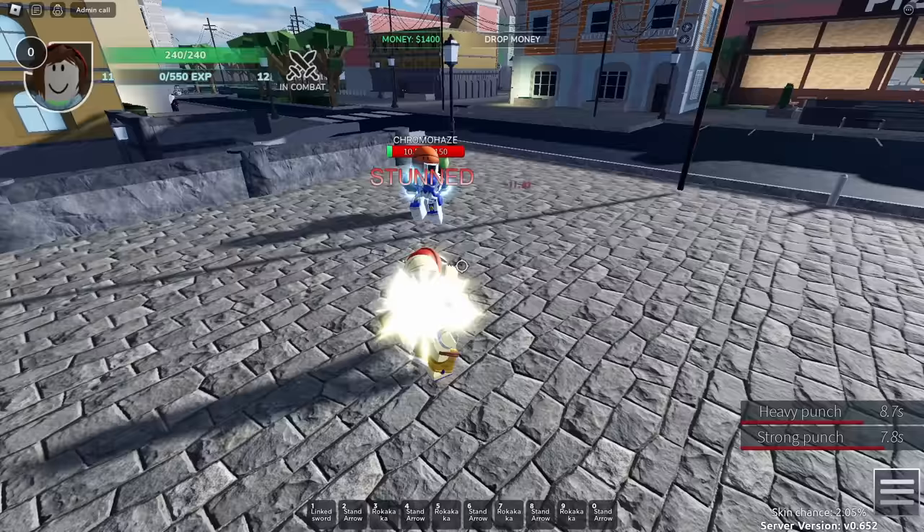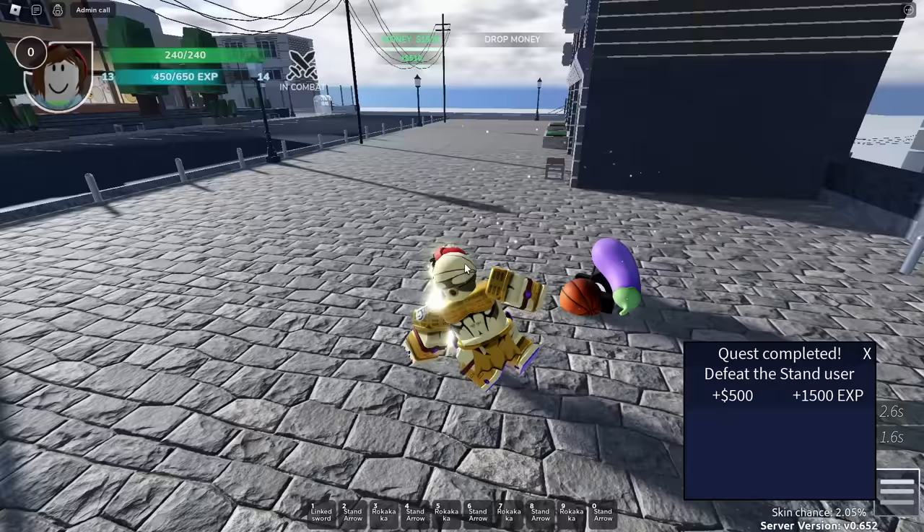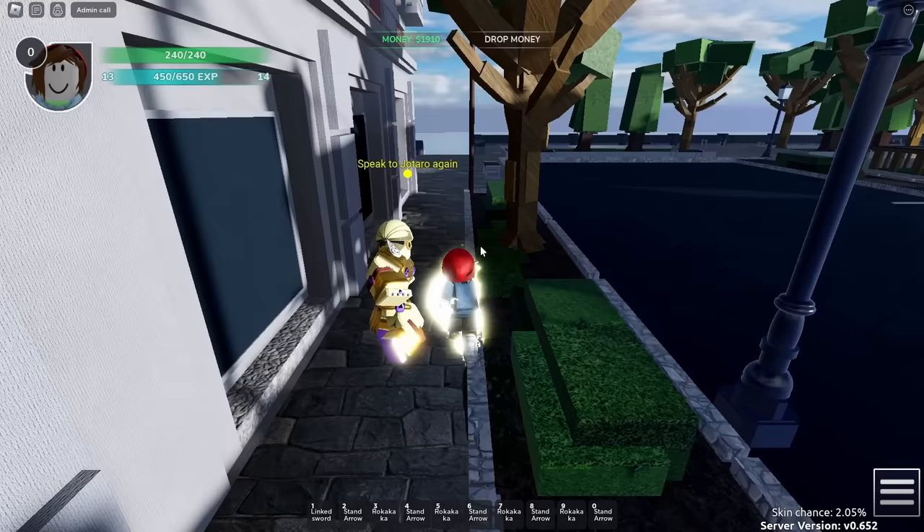Now that you've gotten vitality and some destructive power, it's time to fight the boss. The Chromo Haze boss uses the hand, and as long as you just sort of mash buttons, you shouldn't lose here. Make quick work of this guy, and then you're going to go back to Jotaro. When you talk to Jotaro, he's going to tell you that you need to go talk to an informant in order to get some information on Kira.